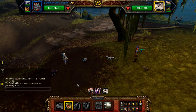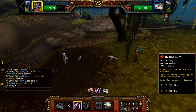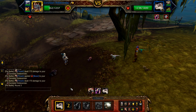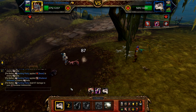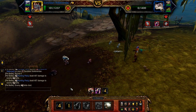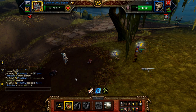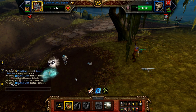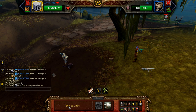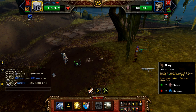Start with Primal Cry, followed by Blackclaw, and then Hunting Party. If your Anklerender is defeated before Delta, then restart. Once Delta is defeated, Scars enters. Start with Primal Cry and then Blackclaw if possible, or until defeated. Once your Anklerender is defeated, bring in your Worg Pup. Start with Crouch, and then use Flurry until Scars enters its undead round.